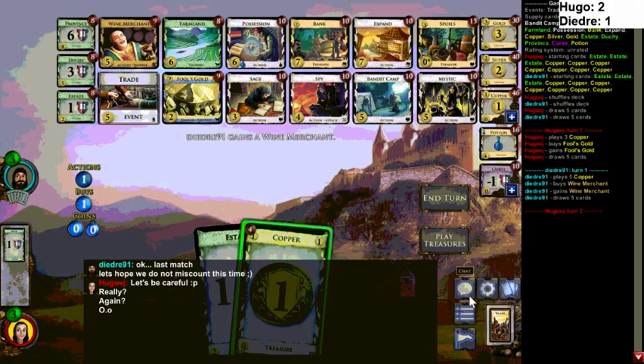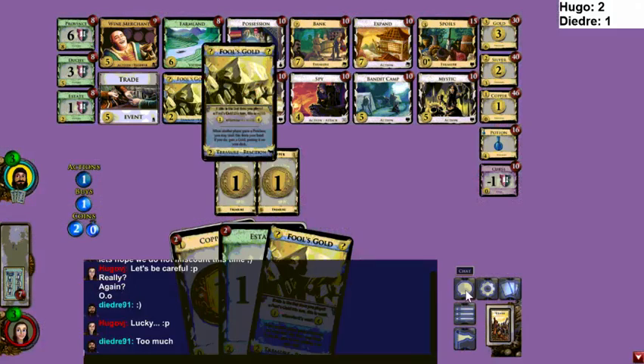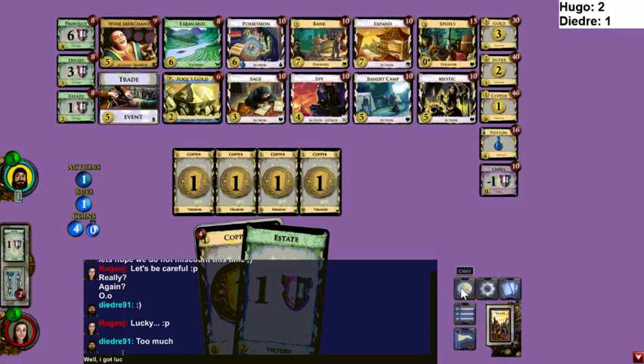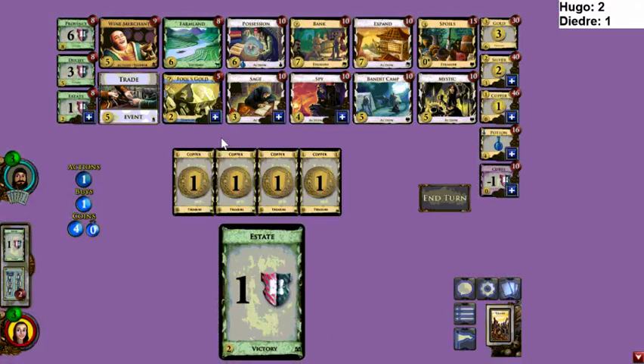He has gotten 5-2 three of the four rounds — yam-yosil man, you make so much shuffle luck. I think Farmland could potentially be very important in this game. If you have six and a copper in hand, Farmland-Copper into Fool's Gold is very strong. It also gives you a little more incentive to react Fool's Gold. I just don't see any cards other than Farmland, Fool's Gold, Wine Merchant, and maybe Trade playing a role here.